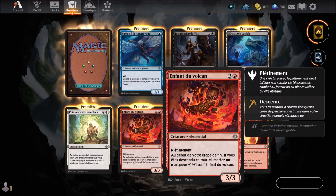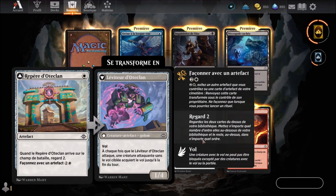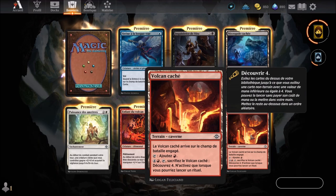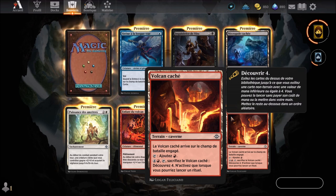We continue with Enfant du volcan — a red card we know arriving at the 4th round. Speaking of cards we know, le Repère d'Otéclan — a white card arriving at the 1st round. We follow with Volcan caché again — a red cavern terrain we know.